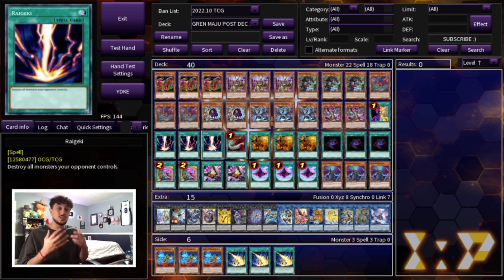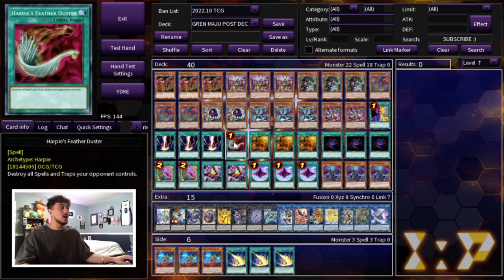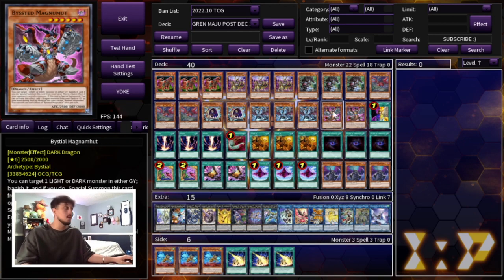With Fissure back at three, I think Floowandereeze is probably going to be the second best deck after Tier Limits. This deck wants to beat the Tier Limit matchup — one of the best if not the best deck of the format — but you also need to beat other matchups. Raigeki and Harpie's Feather Duster handle that. Now how are we getting to these broken cards? How are we getting to Raigeki, Duster, Change of Heart, or the Bystial monsters? Well, we're playing a ton of draw power.